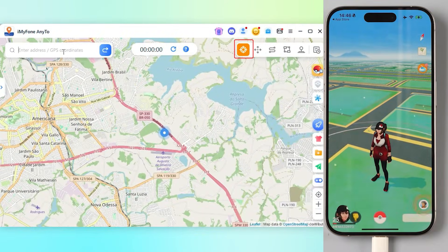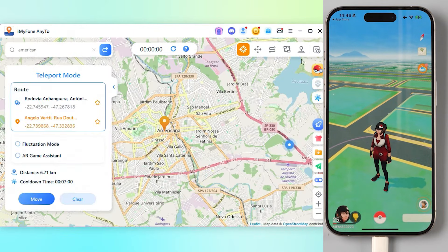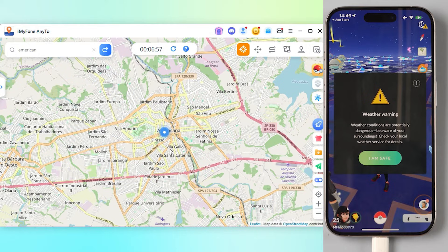Just select Jump Teleport mode, enter your desired location, and click Move. Success! You won't get the fail-to-detect-location 12 error message at all.